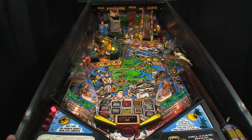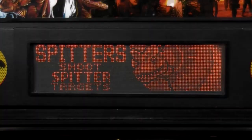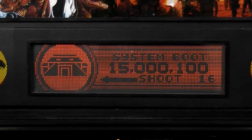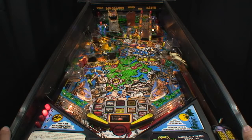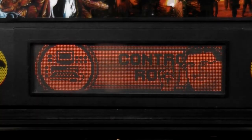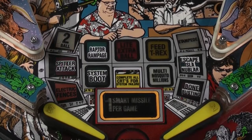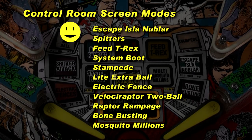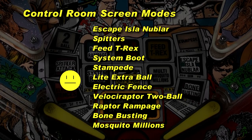The bumpers select the next screen when the control room isn't lit. Concurrent control room screens may be activated, displaying the latest feature started. Shooting an unlit control room annoys you with a tone. The 11 control room screen modes vary in difficulty and reward, with Escape Isla Nublar being easier and more rewarding than Bone Busting or Mosquito Millions.